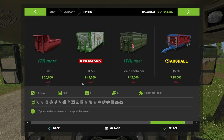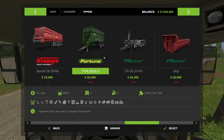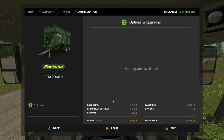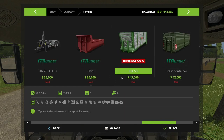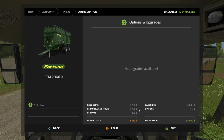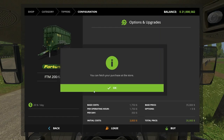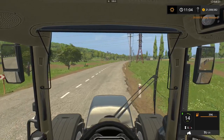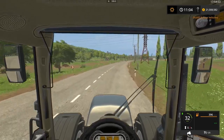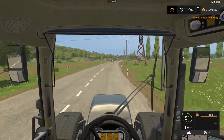We're gonna put a wagon on it — a tipper. I really like this tipper, it's amazing. I already have it on this map actually. I'll just sell the other one later. But let's get this tractor going.